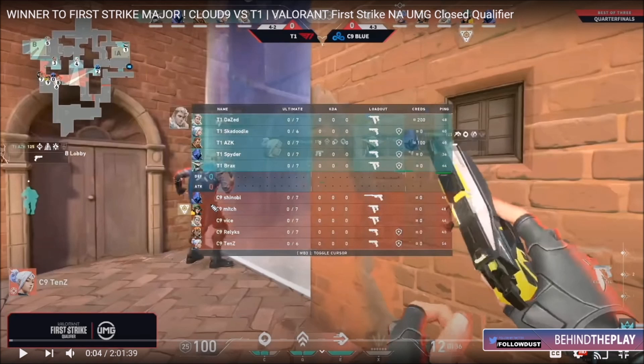Before we get into rounds, let's talk a little about composition. On T1, you're seeing exactly what this team always runs — nothing really different or crazy to note on their side. They're all playing agents you'd expect. The big thing to note on Cloud9 is that they're putting Vice on Sova instead of Breach. He was a very Breach-heavy player, particularly on Ascent. Having Breach is really huge — his flashes have so much utility. I thought Vice played Breach really well on this map, so this is a definite change-up for Cloud9, though Vice on Sova had appeared in a couple of matches prior to this one.